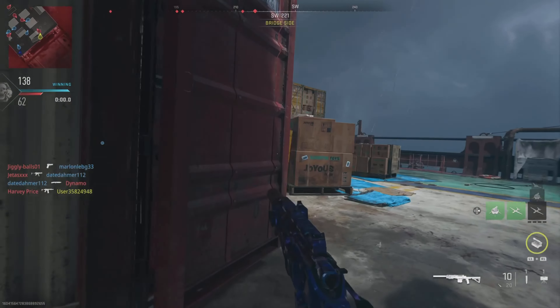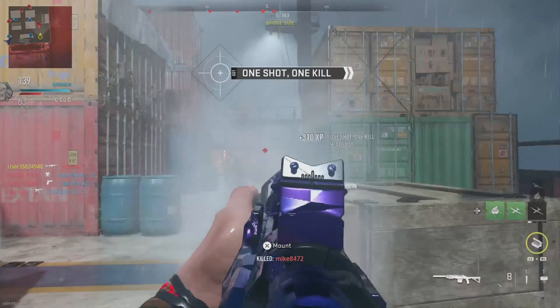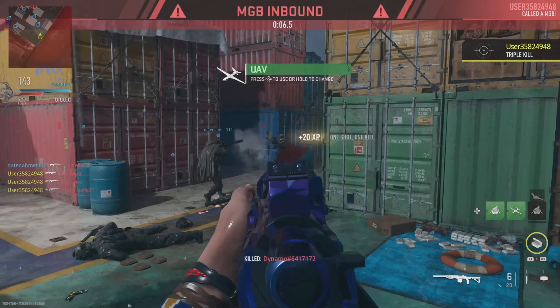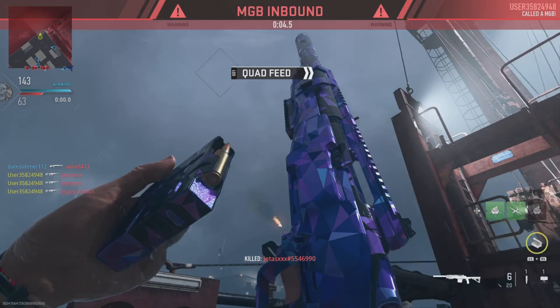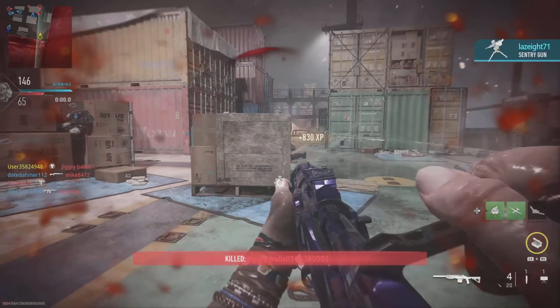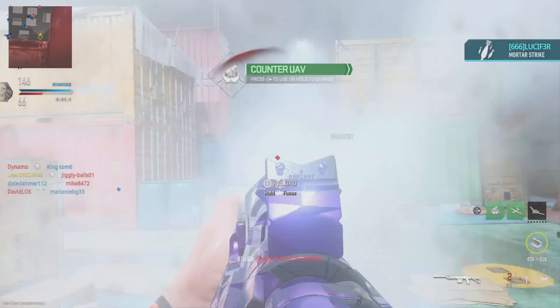So yeah, give it a try, class setup and all that stuff will be at the end of the video. That is the MGB with the SAB marksman rifle. One more marksman rifle left until we have to do launchers. So if you like the sound of that, then be sure to subscribe if you haven't already. I hope the class setup helps you out, and I hope you guys did enjoy this video, and I'll catch you guys in the next one.